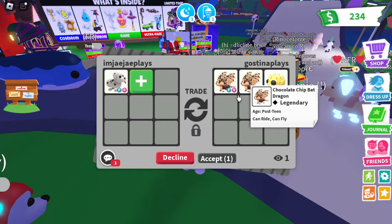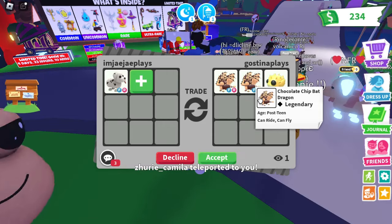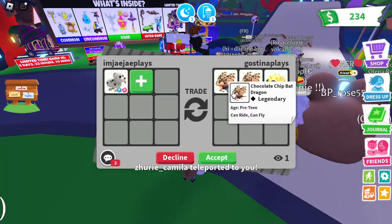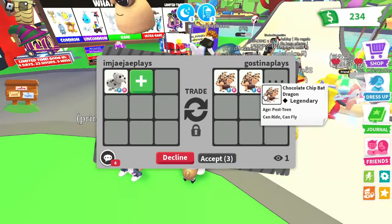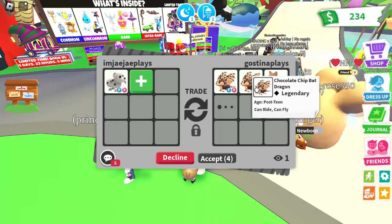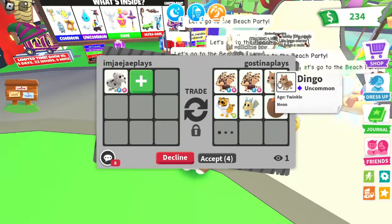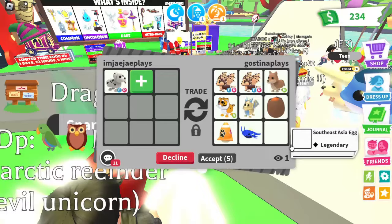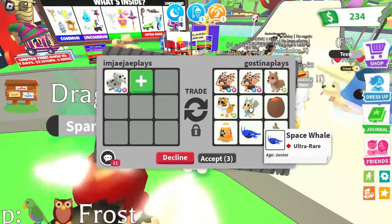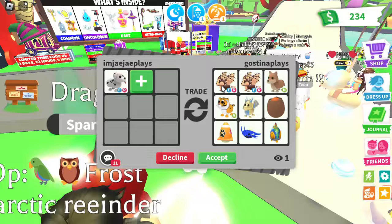For our next trade we are getting offered two Chocolate Chip Bat Dragons and some add-ons — a Dingo, a neon Lunar Tiger, a Golden Dragon, a cracked egg, and an urban egg. Two Chocolate Chip Bat Dragons alone are worth a Dalmatian, so that's already fair. With those extra add-ons, this trade is a win.